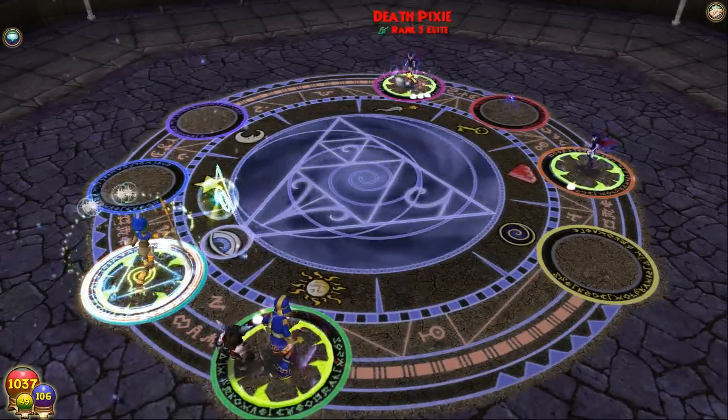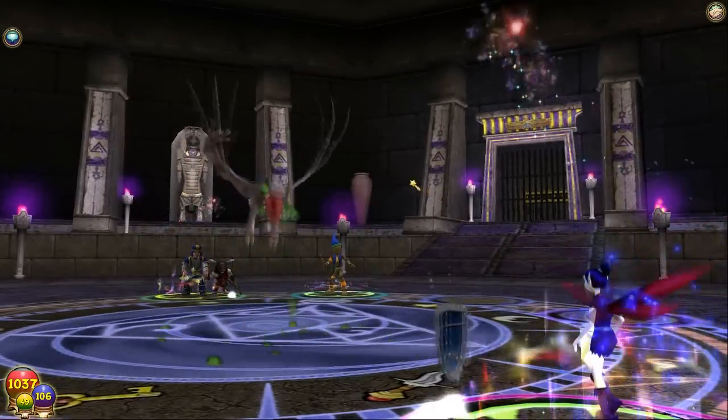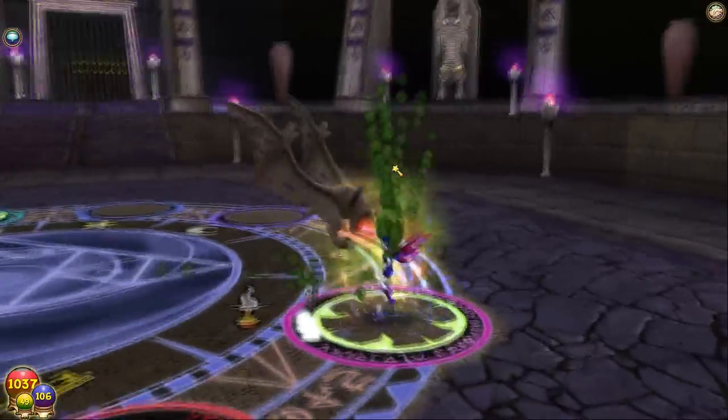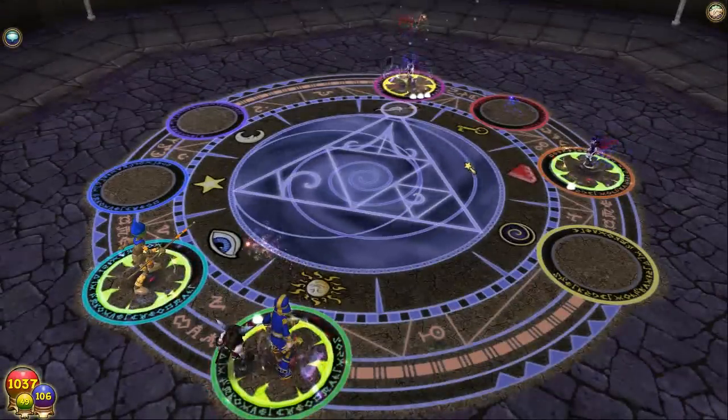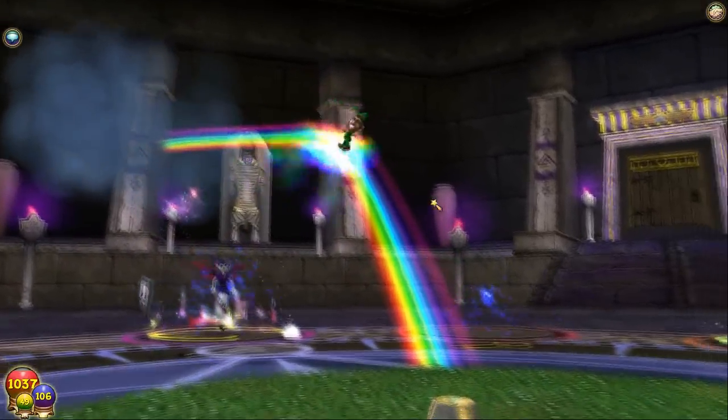He's doing that one, I'll kill this one then. Pretty sure this will kill — there we are. I'll use troll on the other one and then bloodbat on the other one and they'll all be dead. Perfect. Not too bad. More powerful than the ones in Unicorn Way though — those have like 90-100 health. That 400 says four times harder. Not too bad though.